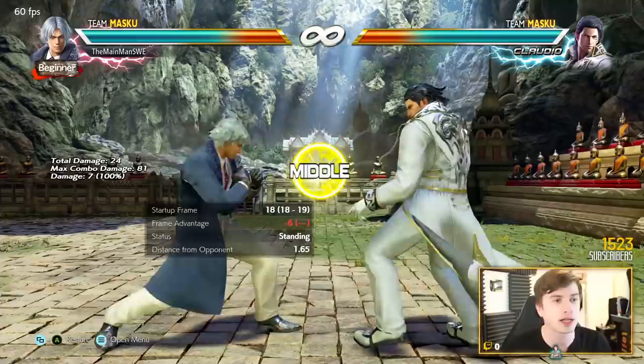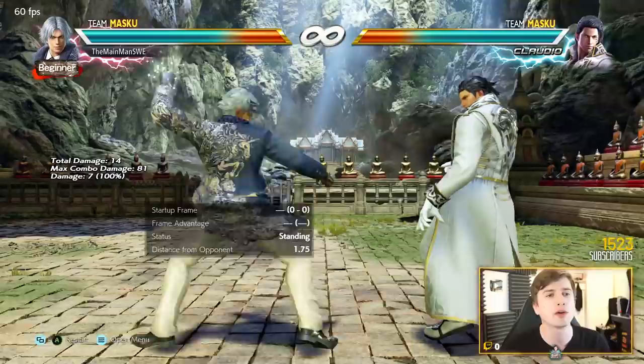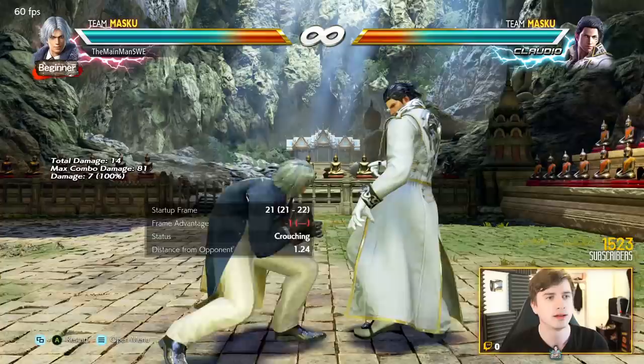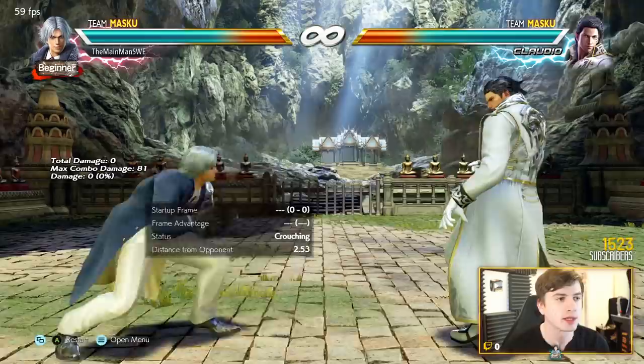Down+2 is plus eight on normal hit, minus six on block, and since Season 4, a counter hit launcher - you can dash into a down+4. But this is strict. And then 1+2 - super good, long range mid, counter hit launcher, homing. This move has it all. It's so good and it's only minus one if you're going into hitman. Only minus one. He has much more stuff, but this was a best-of.